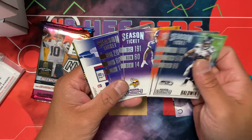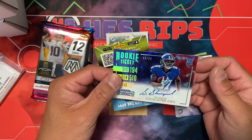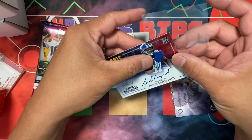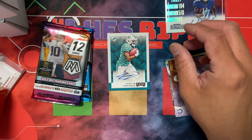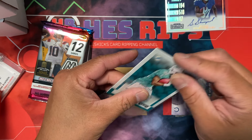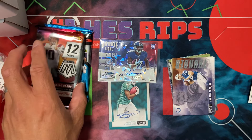There's Digs, Wallace, and — oh look at that — Sterling Shepherd! I'm gonna grab some sleeves real quick. That's a Contenders, which is a tough one to hit. This is cracked ice and it's numbered to 24 — a rookie ticket. So two packs in and we already have two autos, which makes me a little worried about the other boxes.